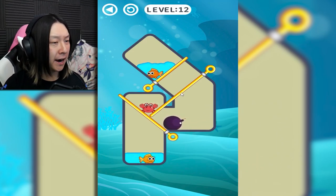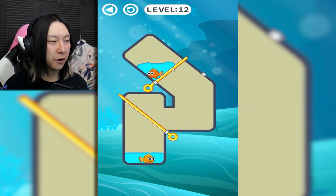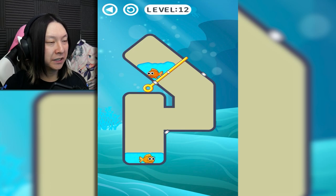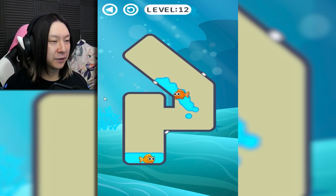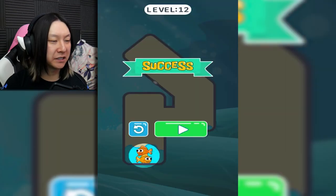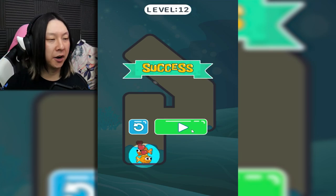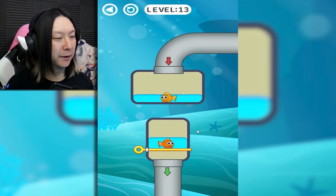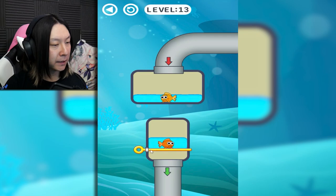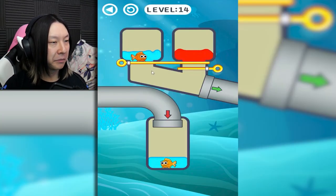Now we have a big giant scary bomb. Drop the poor crab as a sacrificial offering to the sea gods. Now this should make things open and easy, and he'll just slowly make his way over. For once he's not hitting his mate with a ton of impact and force. Now we have some pipes from Mario — drop this fish down there, he goes through and warps out where the arrow points. More mechanics to learn!